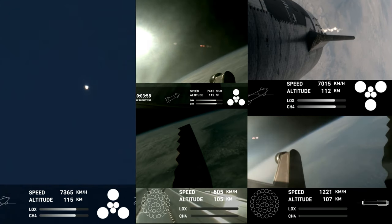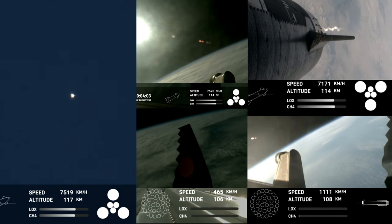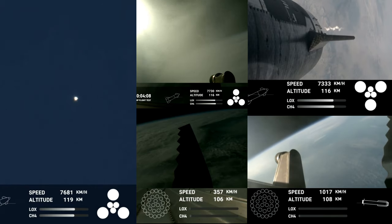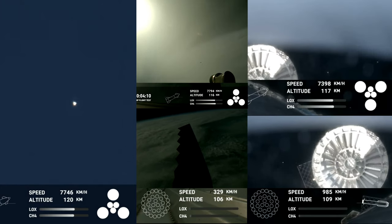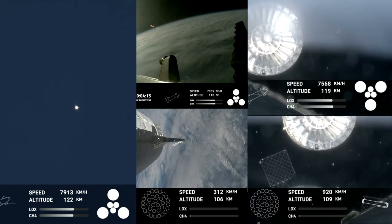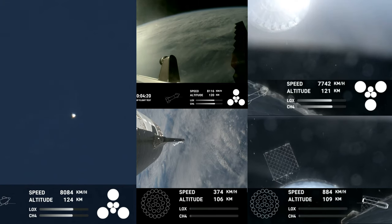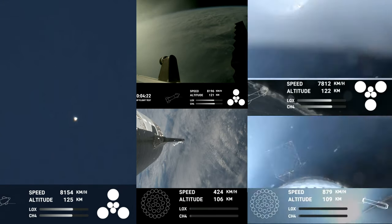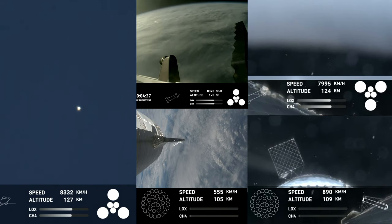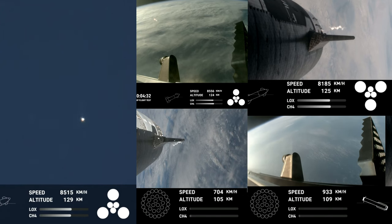Confirmation there — good boostback burn shutdown. H2 tank pressures are nominal. This is our view of the jettisoned hot stage. As we mentioned, this is a temporary fix to help reduce the weight of the booster. Future iterations will have a lighter-weight integrated hot stage structure that won't need to be jettisoned.